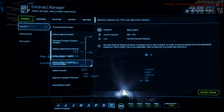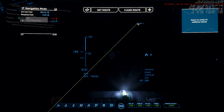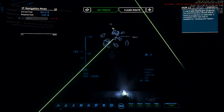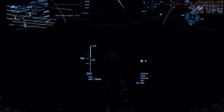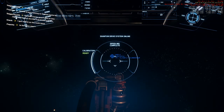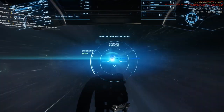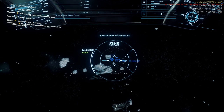I did check for contracts and contemplated doing another delivery mission to see if it would be okay this time. But instead I eventually set a route for an asteroid field at one of the Lagrange points outside Hurston. Here we go with the quantum drive. It was a short trip — the Lagrange point is around Hurston, not an interplanetary trip. I did cut most of the trip out, but here are our asteroids.